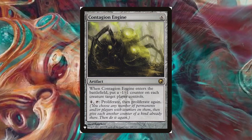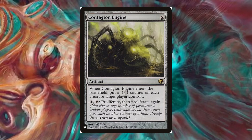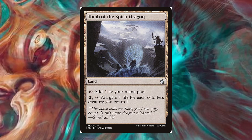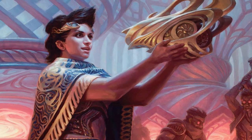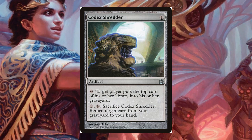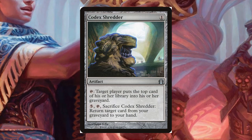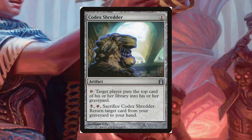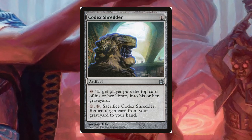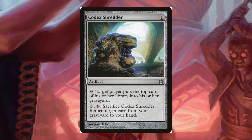Contagion Engine — not only does this work well with our Karn and other walkers, but it also works great with all the +1/+1 counters the deck makes incidentally, and can be used as removal against pesky opponents. Tomb of the Spirit Dragon — with all our dudes, this thing gains us a surprising amount of life and can really sustain us into the late game or even put us ahead. Codex Shredder — this card does it all. It can brick top-deck tutors and scry, messes with Sensei's Divining Top, can fill our own grave for value, only costs one mana to play, and most importantly, it is a colorless card that can return ANY card from our graveyard to our hand. With this, we could do bonkers things like sacrifice everything to Krark-Clan Ironworks and then recur it all with Scrap Mastery over and over.